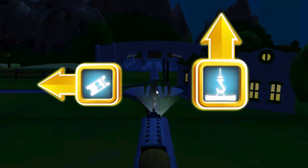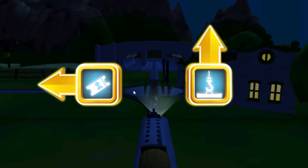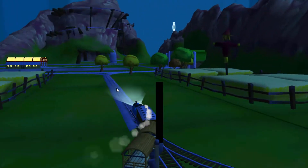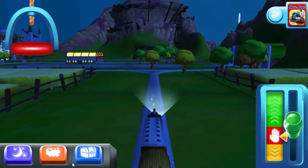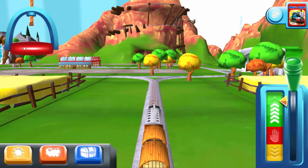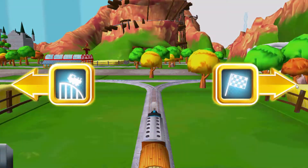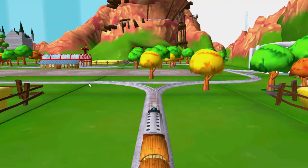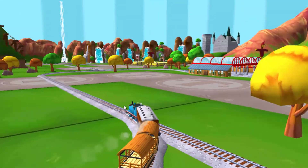Where should we go next? Forward leads to Brendam Docks. Left leads to Knapford Station — Knapford Station is just ahead. Lights on. The engines love that. Left leads to the Crazy Coaster Mountain. Next stop, Crazy Coaster Mountain.